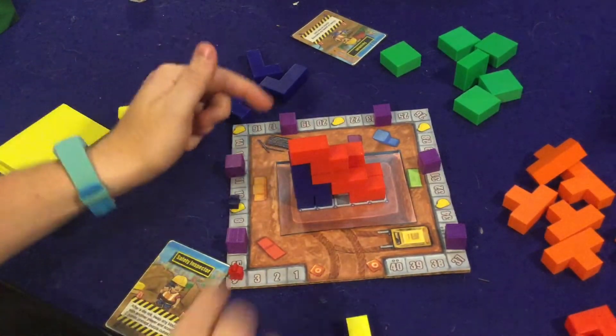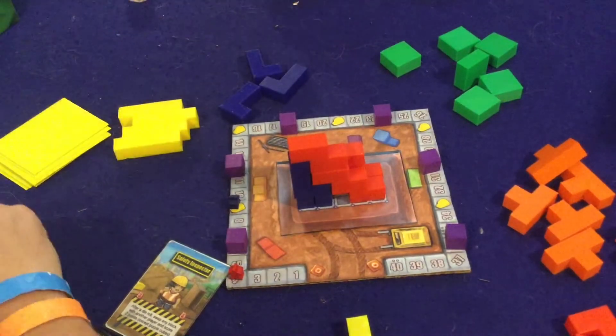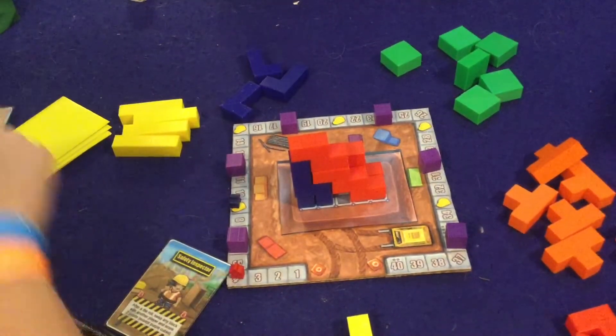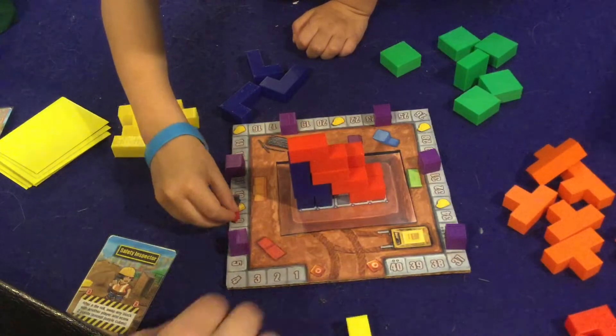We're not gonna house rule it on your first time! You scored two points. If you'd like, you could use your card which would let you score four points instead, or you can hold on to it. You want to score four? Okay, so you get to move four points forward — be careful: one, two, three, four. And now you get that purple cube!